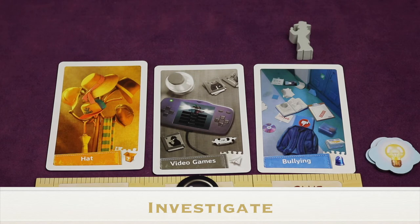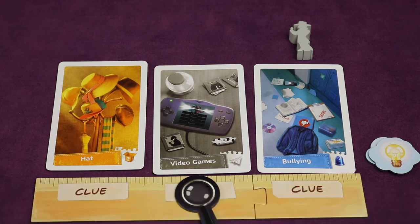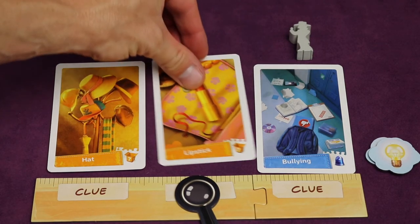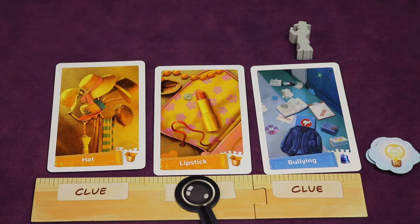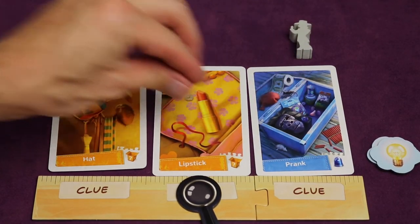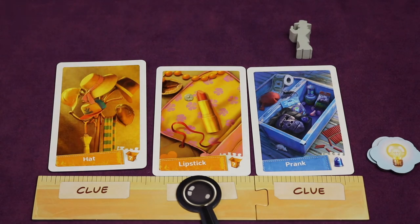Another action is 'investigate,' which allows you to flip any number of your clue cards once. You can flip cards in any order, one at a time, and decide after each flip whether to continue. For example, if you don't want a distraction card you can flip it, potentially revealing a new aspect card. Those actions count toward your three per turn. Remember: you can do them in any order, repeat actions, and you never have to use all three — it's always up to three.